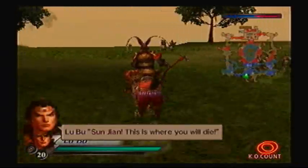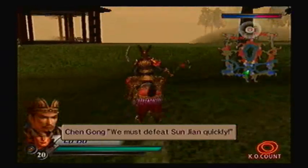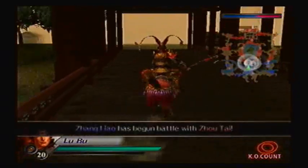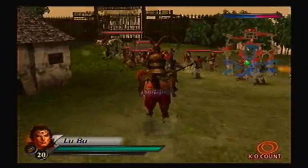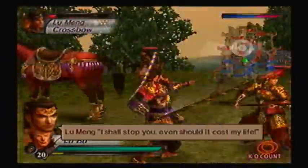It's time to take out Sun Jian once and for all! We must defeat Sun Jian quickly — we'll be as quick as possible, but there's gonna be a ton of troops to keep us busy, so we gotta take care of them first. I'd say we gotta take out Ling Tong just to at least get through the gate.